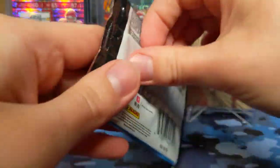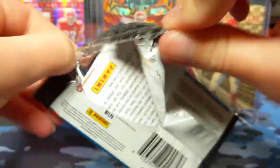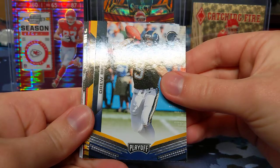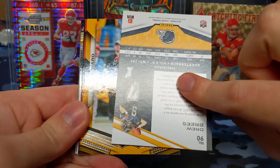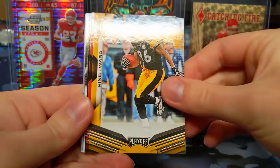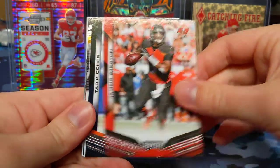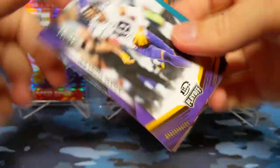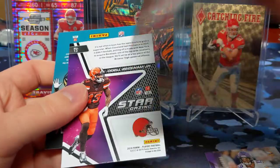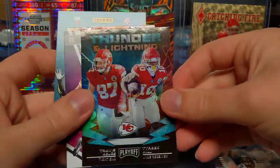Open up the thicker packs of Playoff first in hopes that we get an autograph to end it off on. Drew Brees — this must be a throwback card, I don't know if this is a short print or not. Hines Ward, Jameis Winston, Cohen, Adam Thielen first down numbered out of 99. Thunder and Lightning — Tyreek Hill and Travis Kelce — nice. I already have the card though, but I'll take it.